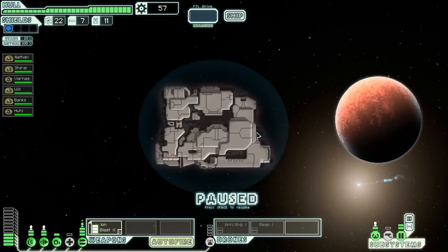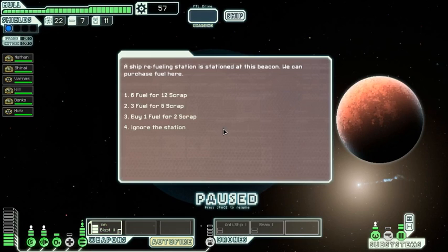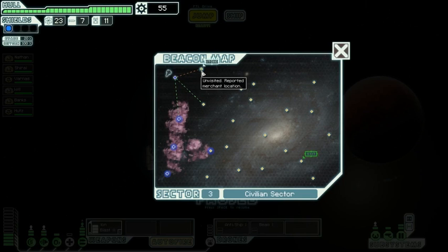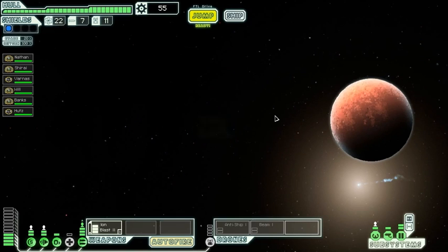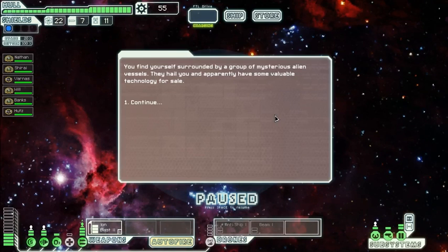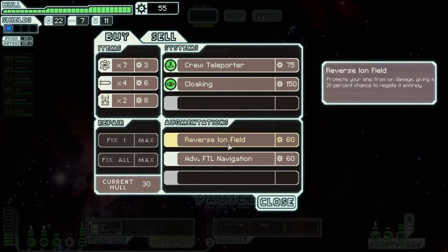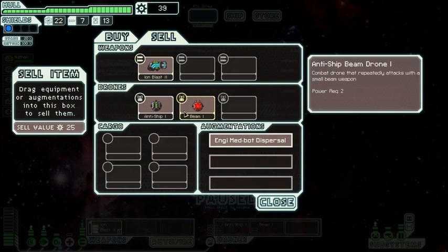Ship refueling station — I will buy one fuel for two scrap because that's not a bad rate of exchange. I don't need a whole ton but it's good to have. Reported merchant location — let's see what the merchants have, or what we can sell them. Reverse ion field, jump to any previously visited location. Not too bad. We don't have any hull damage. We will be buying all your drone parts — expensive habit we have. How about fuel too? I like having lots and lots of fuel.